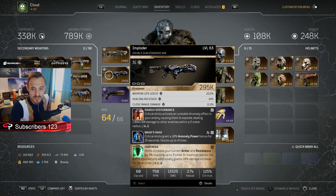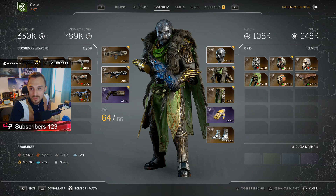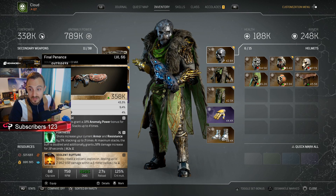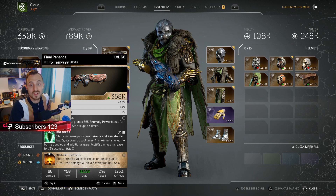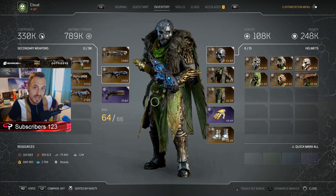So that's three weapons we've collected together which are of god roll status and work very well — ones you want to be keeping your eye out for. We've got the Imploder with the third mod variant slot of Fortress. We've got the Messenger with the third mod variant slot of Omen. And we've got the Final Penance with the Violent Rupture third mod variant slot — or if you can get it with Fortress as well, you can still get the same roll. These are probably some of the better weapons to keep an eye out for.